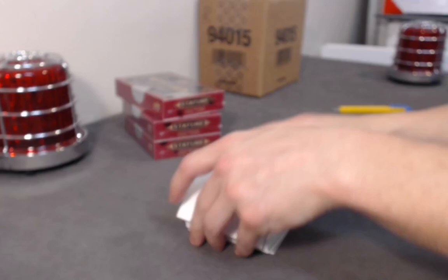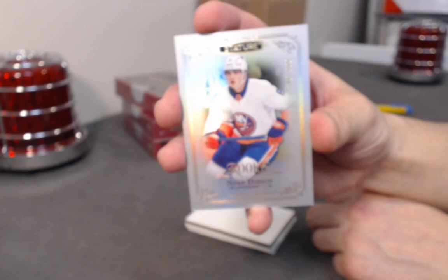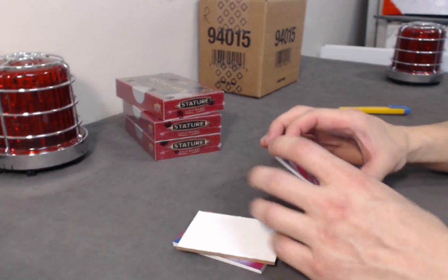Chris Chelios base — Iron Man. And we have Ryan O'Reilly base. Next — rookie out of 399, Noah Dobson. We have a rookie green variation — Barrett Hayton. To the bottom — we have a rookie Reliance base version, Kirby Dach. Oh nice — we have a black base out of 15. Not too many of these at all — Flyers goalie Carter Hart! Black variation out of 15. Boom — very nice card for Hart.